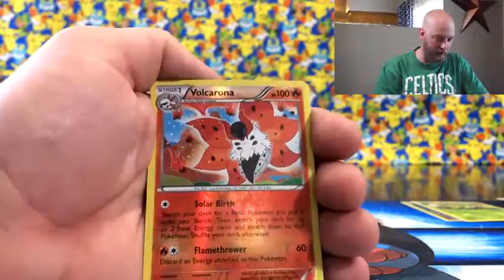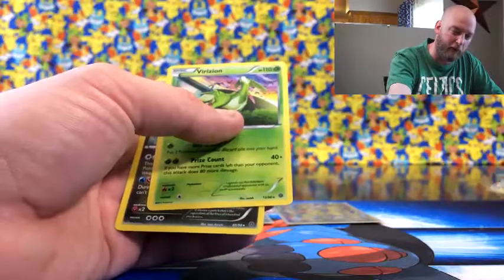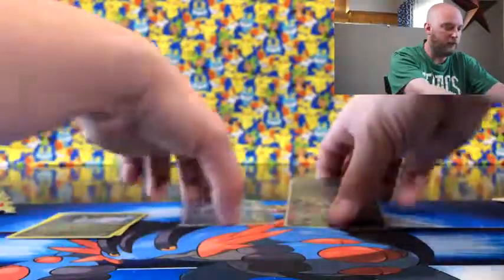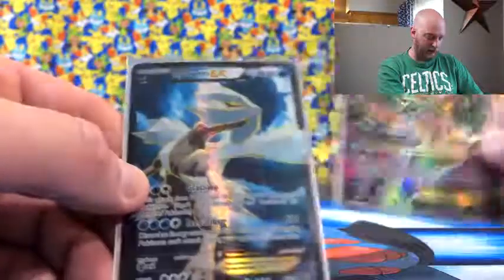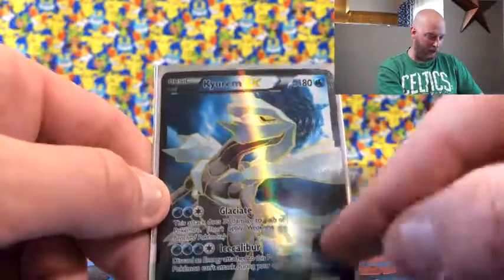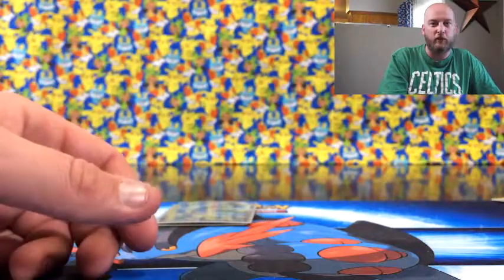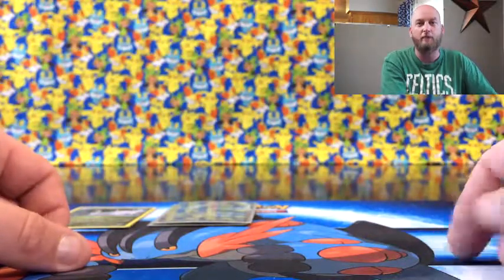Last pack: Tyranitar Spirit Link, Whimsicott, Energy Recycler, Combee, Quagsire, playing in the dirt, Baltoy, Spinarak, Meowth, with a reverse Volcarona - like that one - and then another Registeel. Not too bad. We got the Virizion hollow, Goodra hollow, then we got the Mega Sceptile EX full art - beautiful card, jagged saber move - and then the Keldeo EX with Ice Caliber for the move - such a great card. Really enjoying these cheap boosters. Boosters are always such a gamble. If you enjoyed this video leave a like, drop a comment, don't forget to subscribe - thanks for watching.